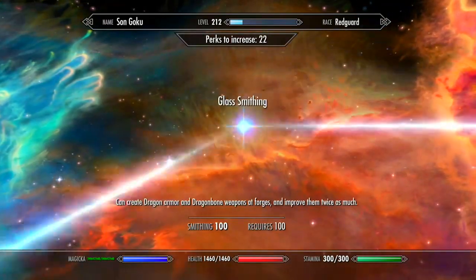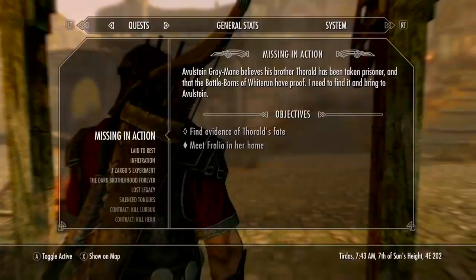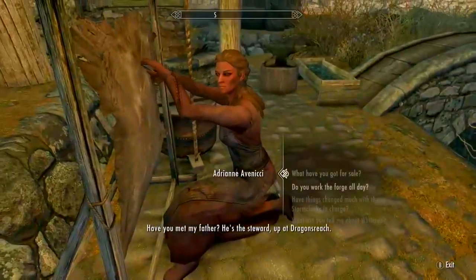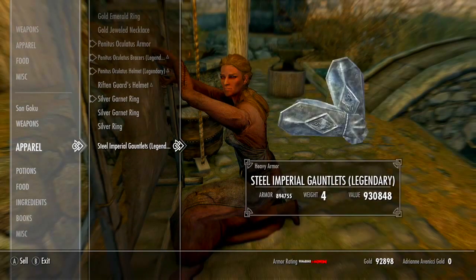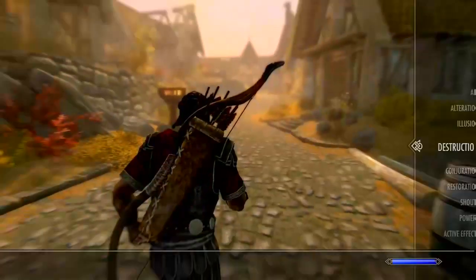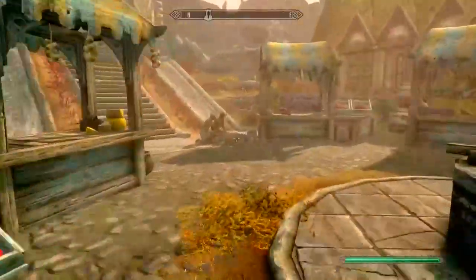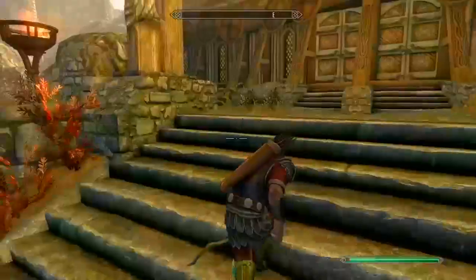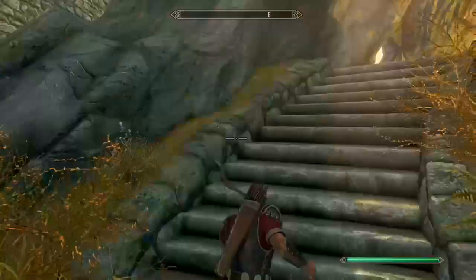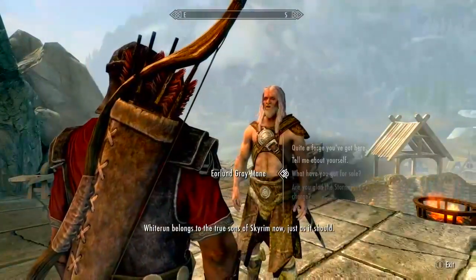What you can do now is sell it to the lady over here, just sell it for the gold, you know. Now let's go to the Greymare. Whiterun — gods be praised.